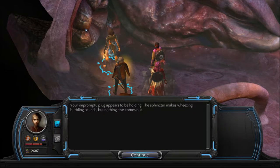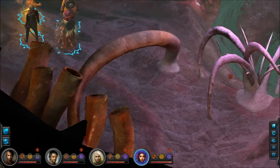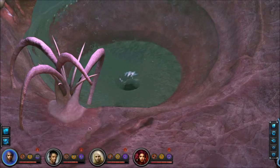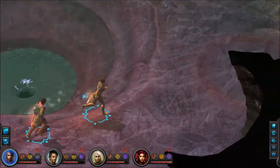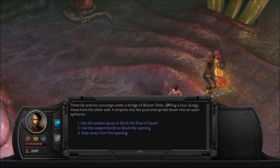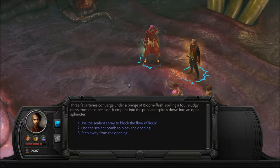Your impromptu plug appears to be holding. The sphincter makes wheezing, burbling sounds, but nothing else comes out. And this thing we messed with too — we tied it up. The juices, also coming from here. This place is so disgusting. Three fat arteries converge under a bridge of bloom flesh, spilling a foul, sludgy mess from the other side. It empties into the pool and spirals down into an open sphincter.